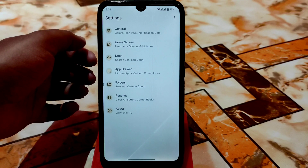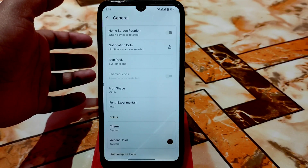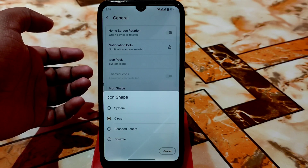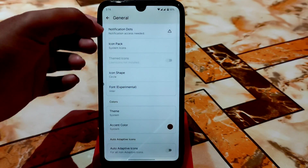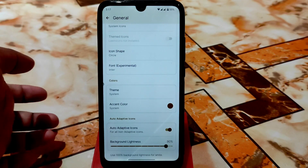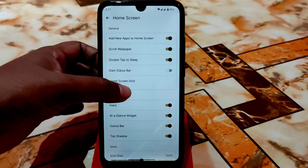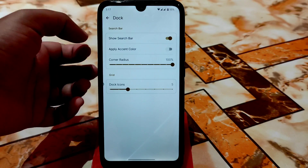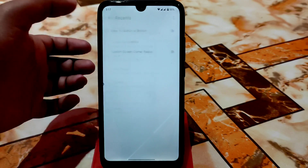The great thing is the home settings — we have the default Launcher 4 which I personally like very much. You'll get huge customizations in that launcher. You can change the system icon shape — round, square, whatever you need — notification dots, dark mode, and auto adaptive icons for non-adaptive icons. You can change background lightness, home screen 'at a glance', scroll wallpaper, icon size, label size, and dock customization like corner radius, action color, folders, recents, and a clear-all button at the bottom.